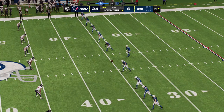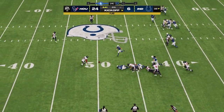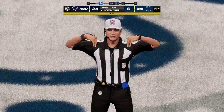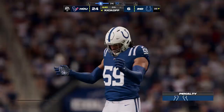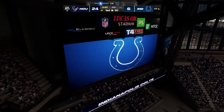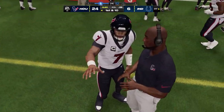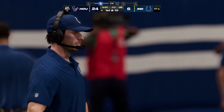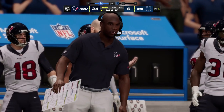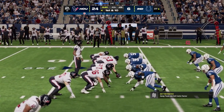Still lots of work left to do — here comes the onside kick. The Texans' hands team recovers! They touched it a little too early before it went 10 yards. In such a high-stakes scenario, everyone's feeling the pressure — can the kicker execute it, can the team wait for 10 yards? So many variables, and in this case they didn't get it done. Three tight ends in the ball game on first and ten.